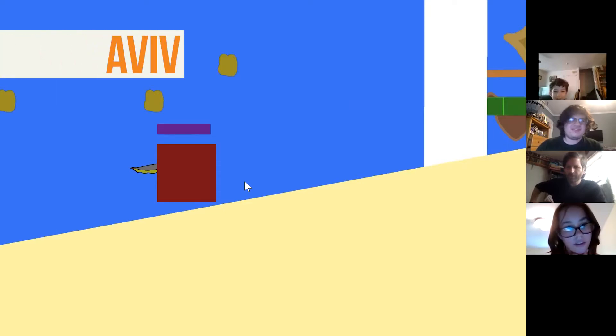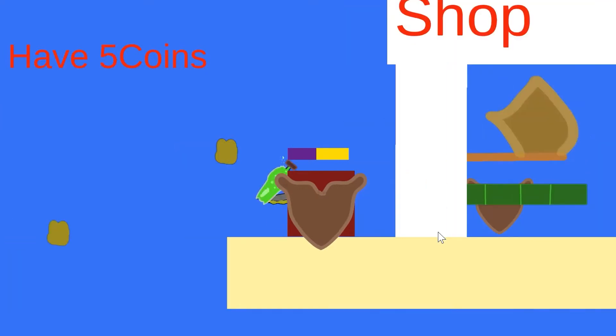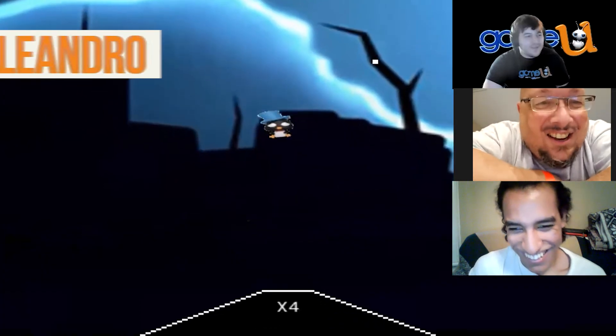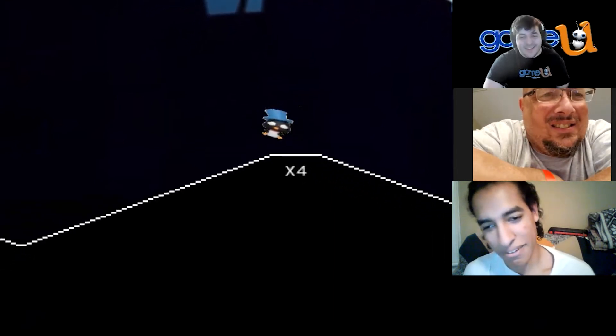There's a main character and he fights slimes, and you can get different weapons and coins. The goal of this game is to try to land this thing, but don't land too fast — otherwise the penguin will fall down.